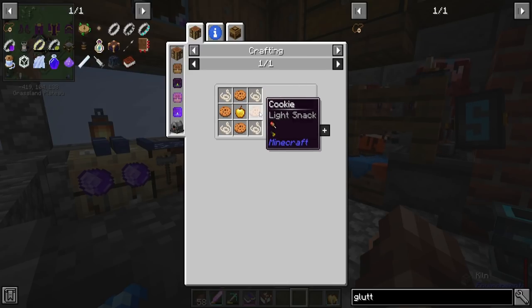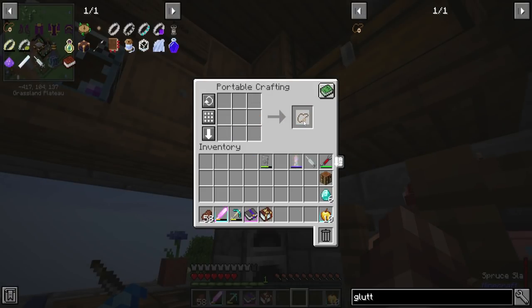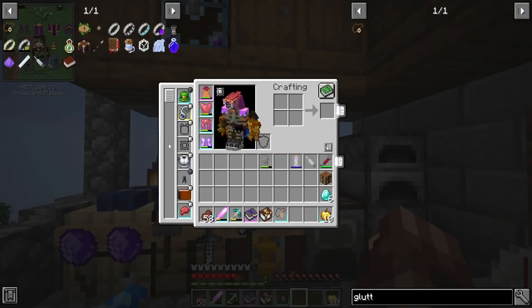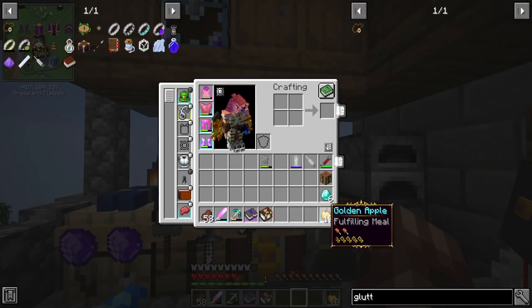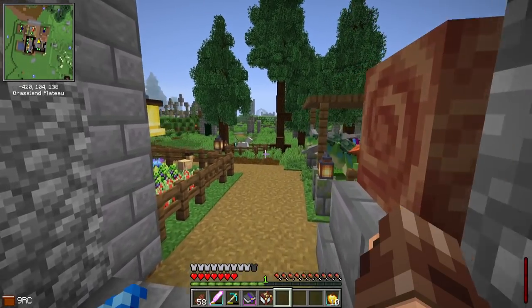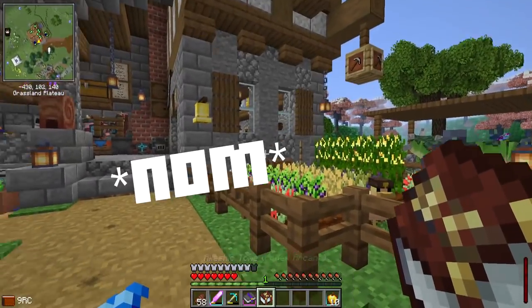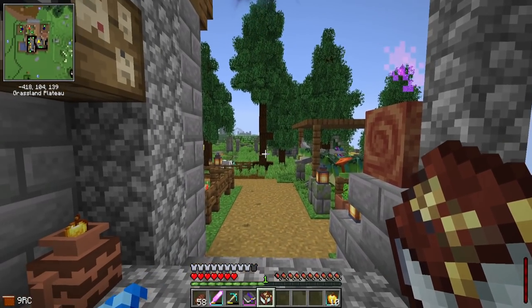I remember exactly why I wanted that compass — because I want some cookies. I actually have cookies, but I'm going to need them for something else as well. The gluttony charm is something I've been wanting to make for some time. There we go — one gluttony charm. This will go into one of my curio slots. So now when I eat things — you have to be careful with things like golden apples — when I eat things, it's almost instant. So if you're on a server or you've got some kind of lag going on, it's especially helpful. But in the middle of battles as well, it's really nice. So highly recommend.